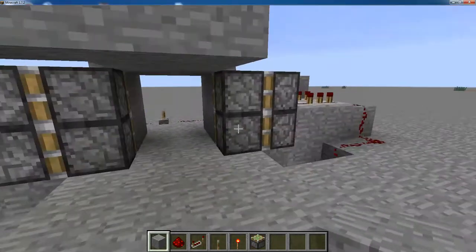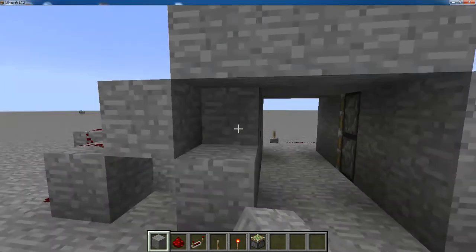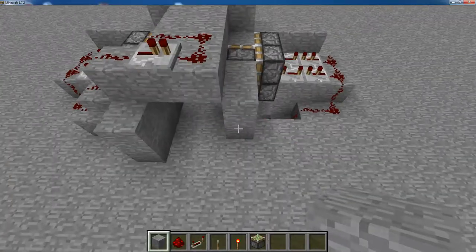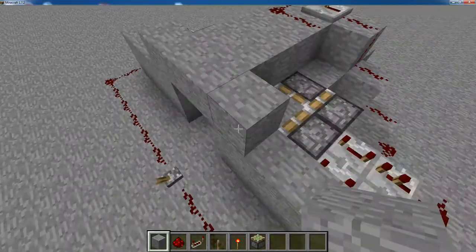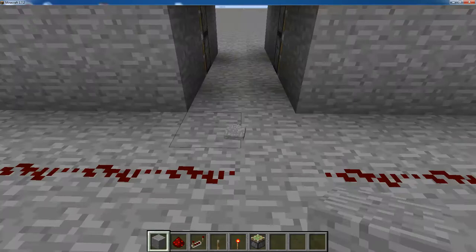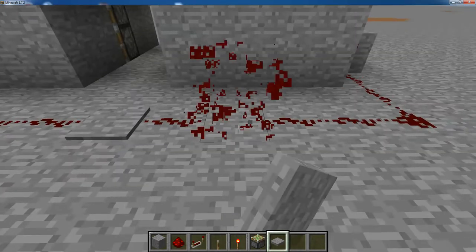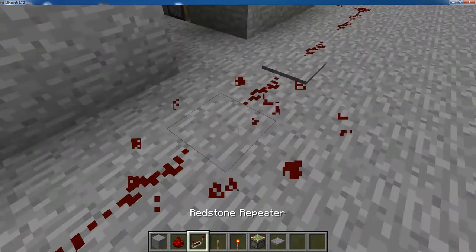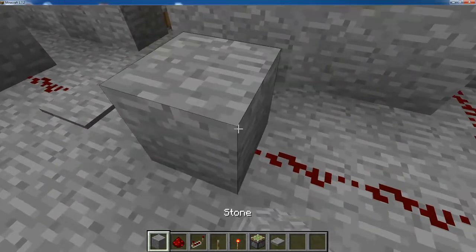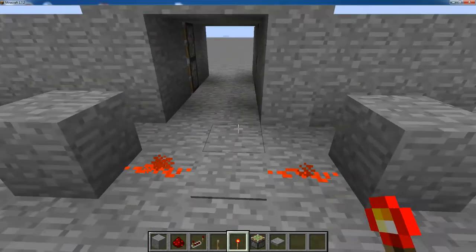Cover up the stuff you want to hide, also over here — cover that up. You can also make it easier: if you're going to run in, you can replace it with a pressure plate like that. Just create another inverter — there we go — now it inverts it.